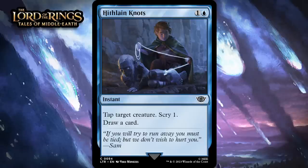Next up, it's Hithleian Knots, which for one generic and a blue is a common instant. Tap target creature, scry one, draw a card. This does a bunch of little stuff that will play reasonably well in multiple decks in the format — whether you're interested in drawing extra cards in blue-white, casting spells in blue-red, or scrying in blue-green, this has you covered. Tapping a creature isn't a big effect, but if you're getting some sort of payoff for casting this on top of that, it tends to feel fine — and that's what'll happen in those decks. I'm giving this a C.